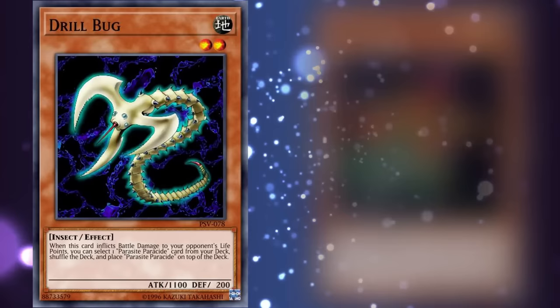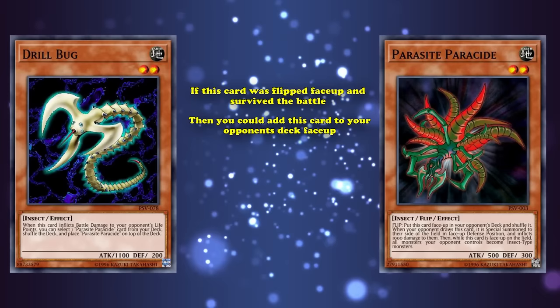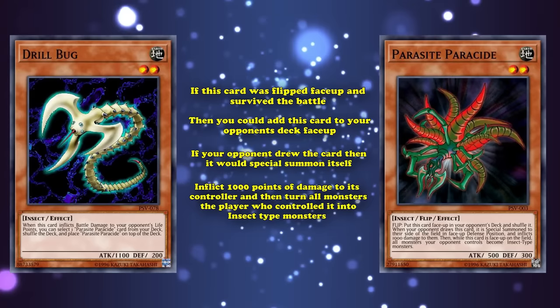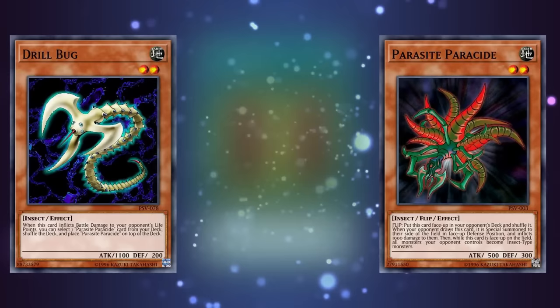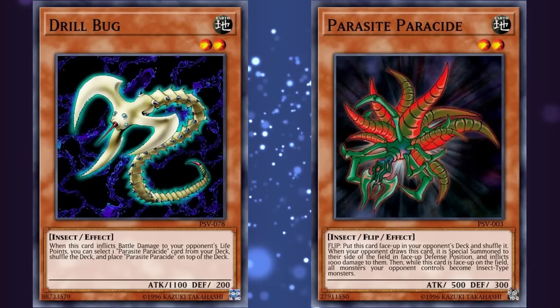The card it searched out, Parasite Parasite, wasn't even that good either. What it did was have the effect that if it was flipped face-up and survived the battle, you could add this card to your opponent's deck face-up — where if your opponent drew the card, it would special summon itself immediately, inflict 1000 points of damage to its controller, and turn all the monsters the player controlled into insect-type monsters. A synergy could be stated that if you give your opponent Parasite Parasite and then attack into Drill Bug with a low-attack monster to inflict damage, forcing your opponent to search out Parasite Parasite and put it on top of their deck — but this could be a convoluted way to set things up, and Drill Bug's effect is optional so they can just choose not to do that.